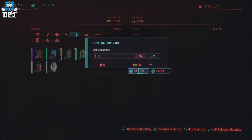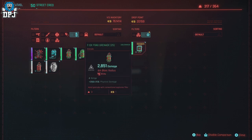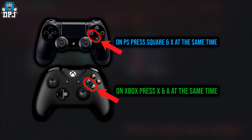As you can see, I have one in my inventory and 25 in the drop point. What you need to do is buy back all but two — keep two in the drop point and buy back the rest. Make sure you're not hovering over the sell bar; hover somewhere else on the screen.